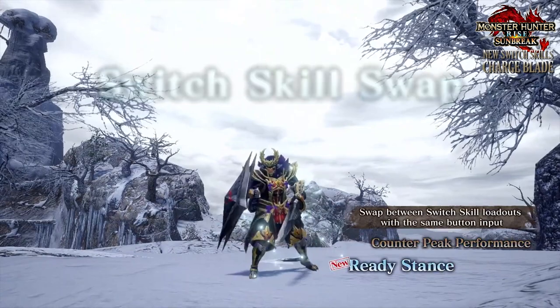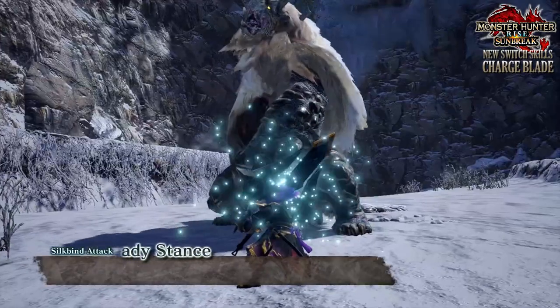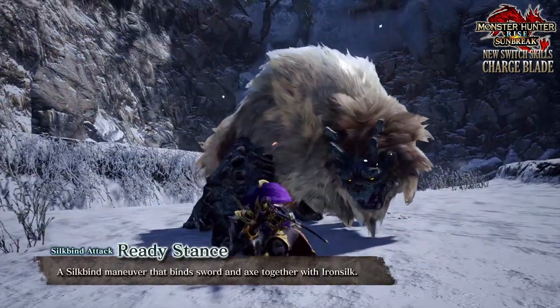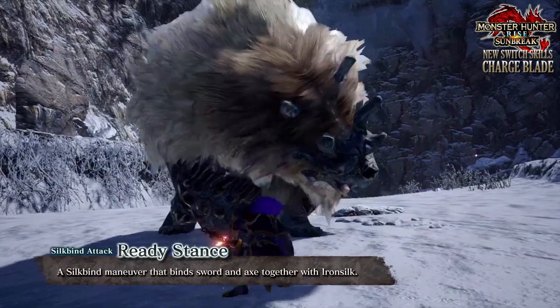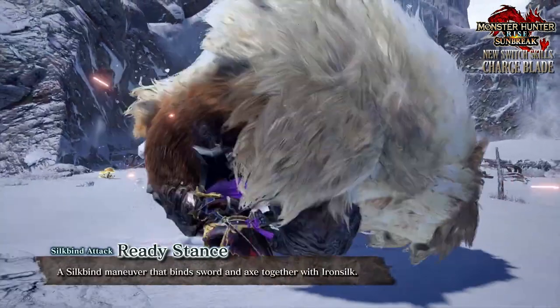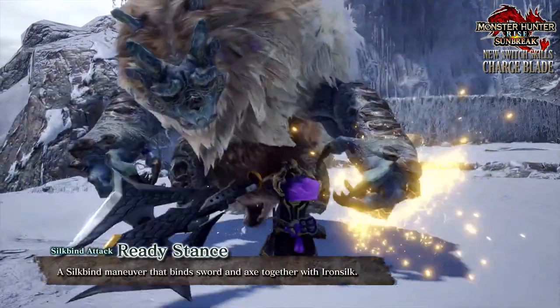First of all, the new Silkbind attack — although it's not really an attack as such, but regardless, as it's a Silkbind move it requires Wirebugs to use. This new move is called Ready Stance. It's a Silkbind manoeuvre that binds your sword and axe together with Iron Silk, and from the looks of it, doing this allows you to block pretty much any incoming attack.